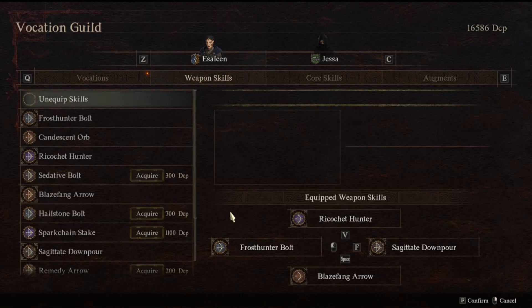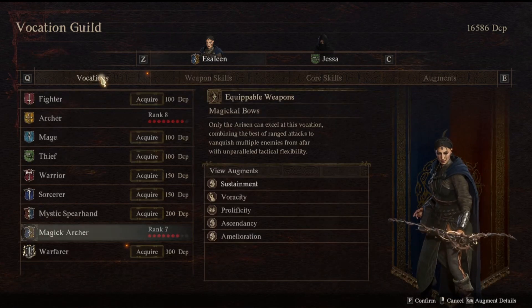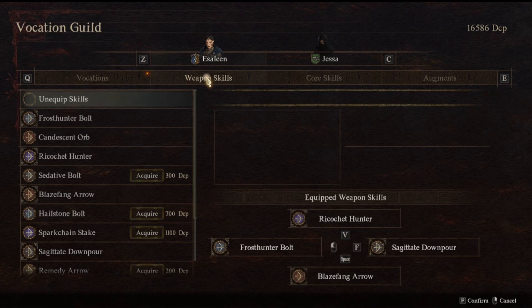So what I have equipped here — obviously, Frost Hunter Bolt. That's one of the original ones that comes with it when you first start on this particular vocation. I'm ranked 7. The higher the rank, the better weapon skills you're going to get.